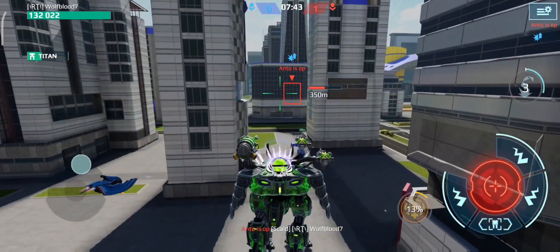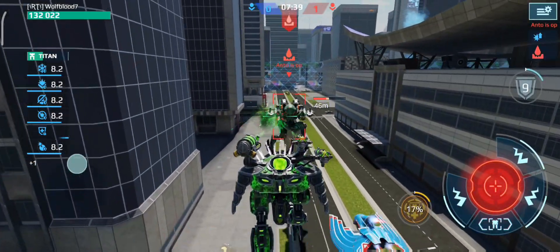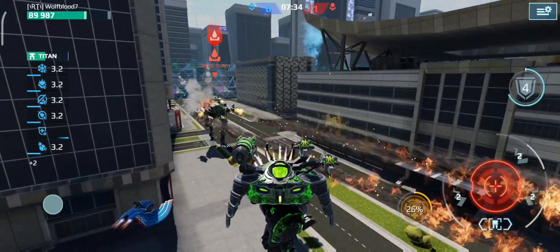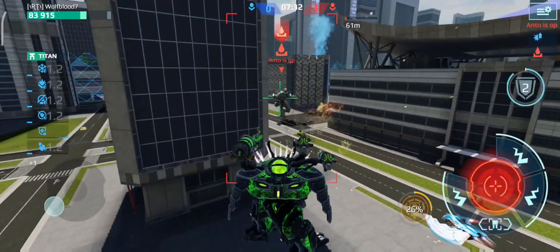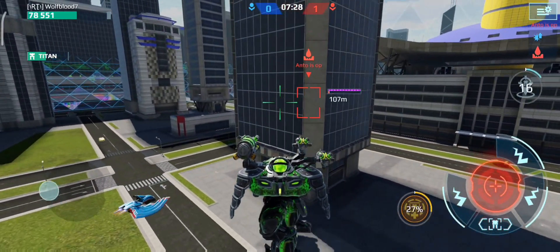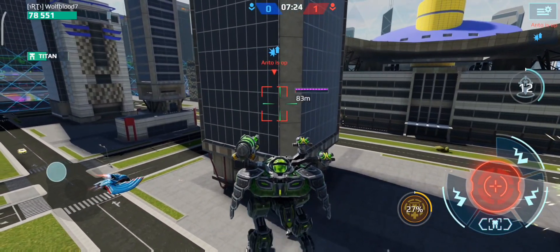Let's use the Revenant. This thing's literally on level one as well. I actually might not kill him. These toxins are on level one as well, by the way. Please die. How has he got his shield already? Why did the corrosion not kill him?